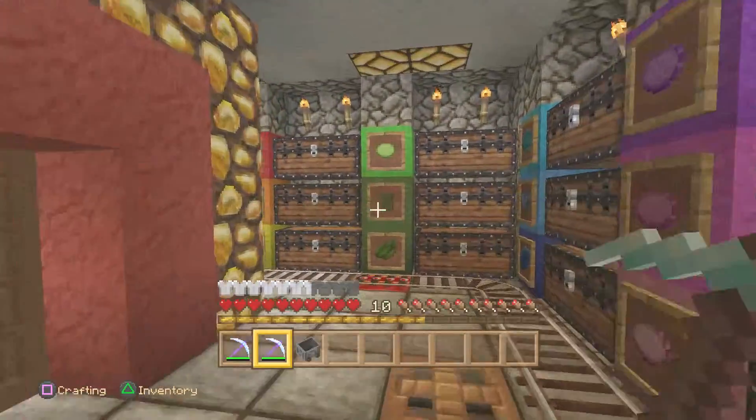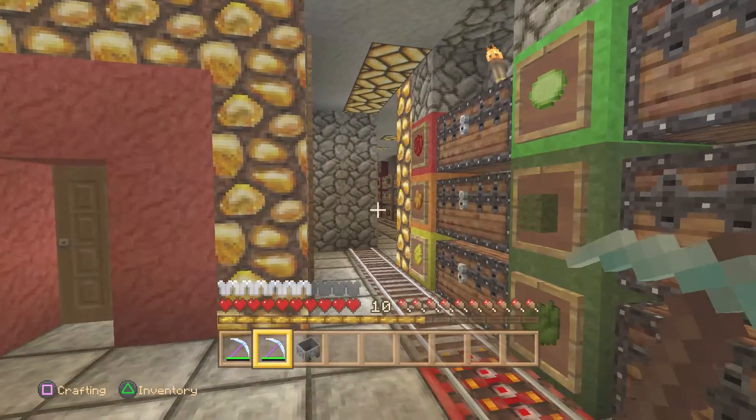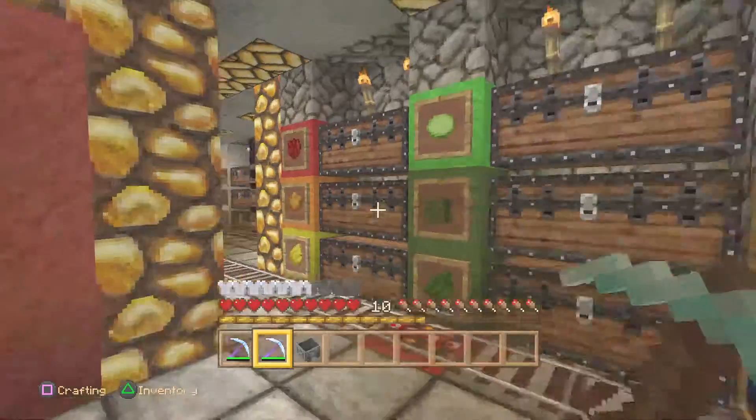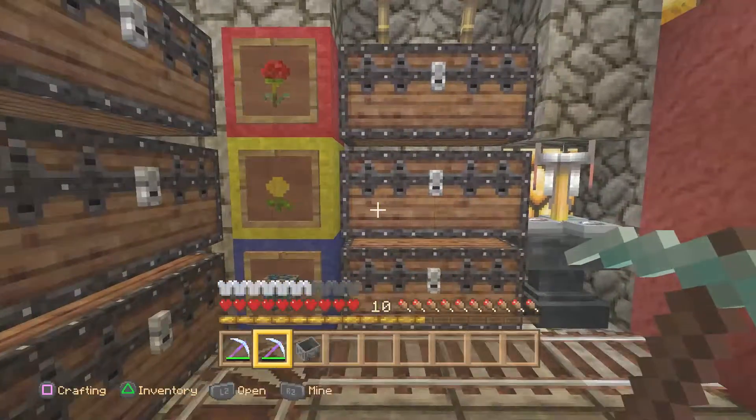We've looked at three rooms now in the storage area — we looked at the clay, stained glass, and colored wool. We looked at all our different stone and lighting, and we've looked at the dyes and flowers. Hopefully, please Minecraft, we want more flowers.